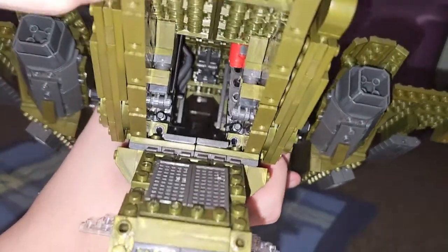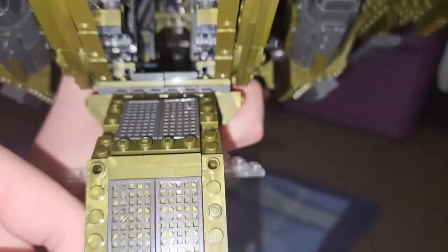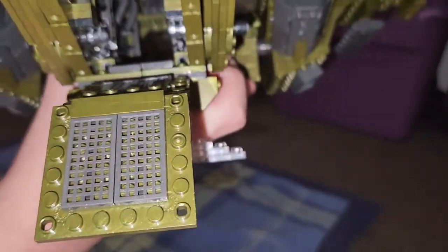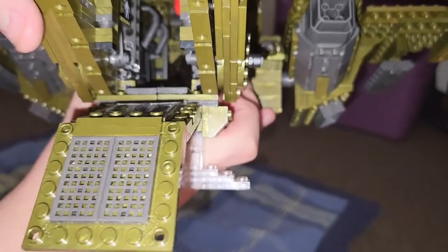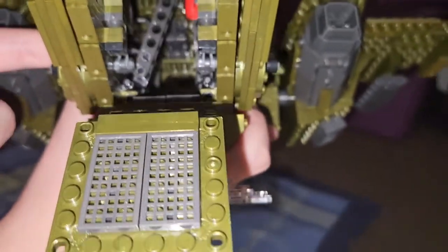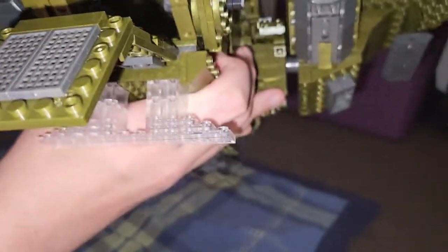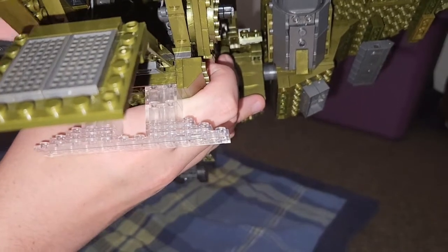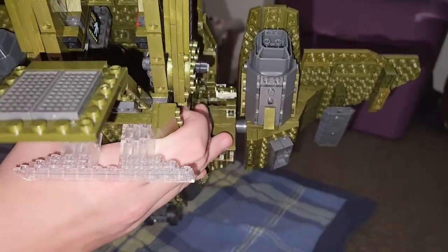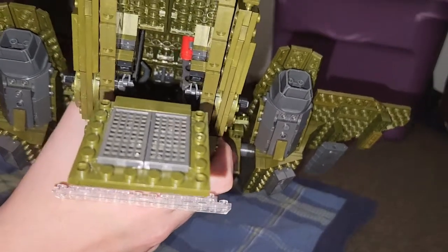Inside the Pelican there's a hallway going all the way up to the very front, which is wonderful. There's one seat in there — just one seat. From this view you can see how the landing gear mechanism works: you just push the tab and it folds down. Let me finish showing all the exterior details and then we'll move on to the interior.